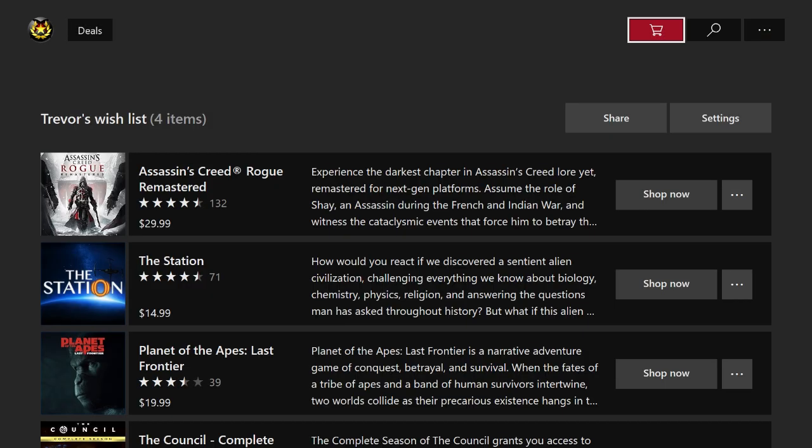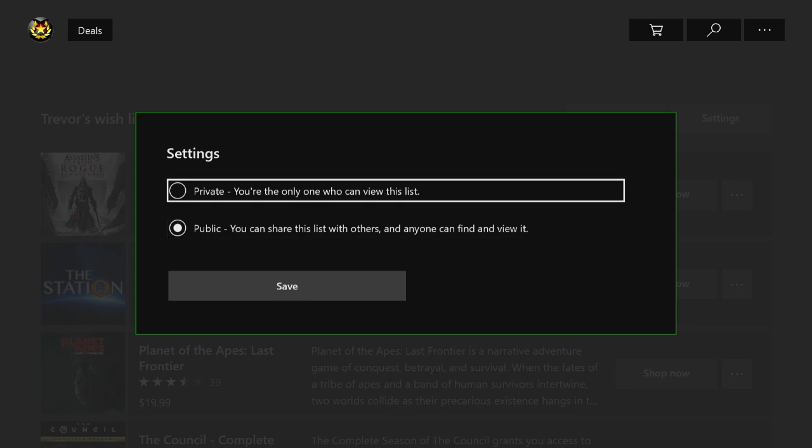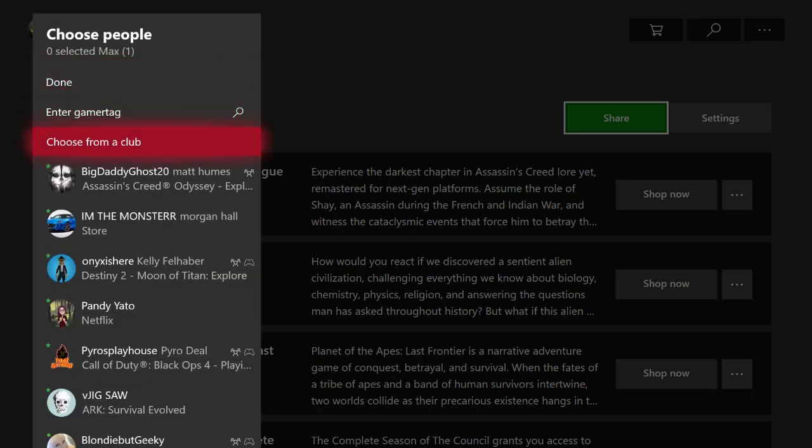When you first come to your wishlist you're more than likely going to want to come here to Settings and make your wishlist public. That way you can actually share it with your friends. Now if you don't want to share it just keep it private. But I like to have mine public so I can come over here to the Share button, click on it, and select different friends to send my wishlist to — so I can let them know what I'm interested in buying and they can also send me theirs.